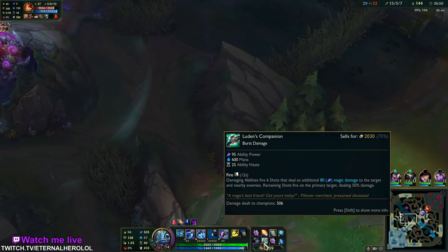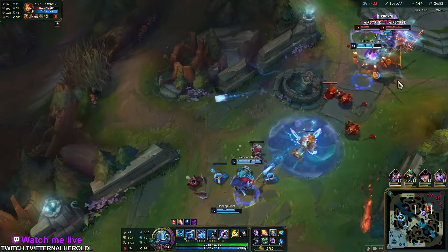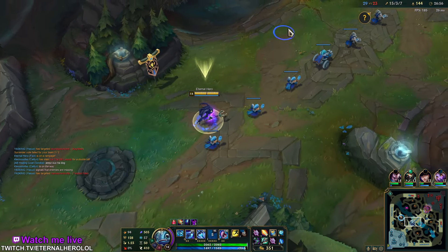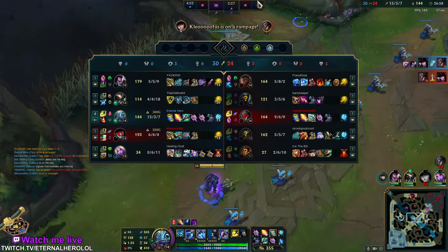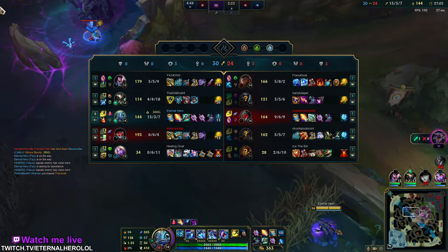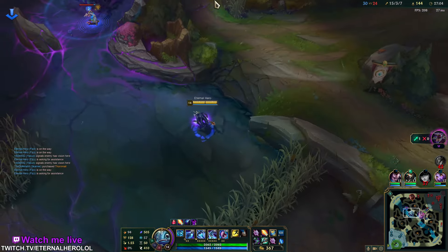I feel like this mana item really helped. 600 mana total is so impactful for Fizz — look at this. I have blue buff right now, I'm aware of that, but still. Let's try Baron.